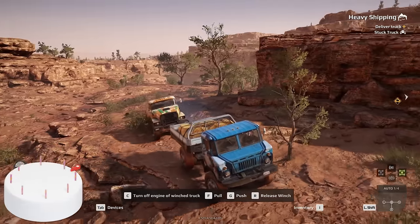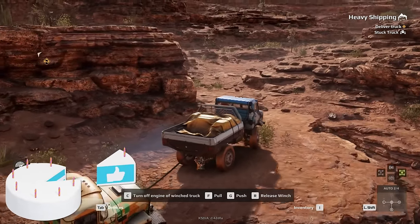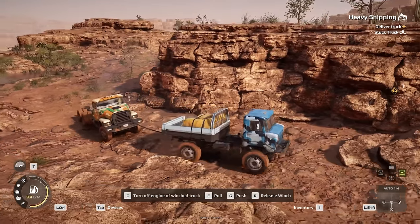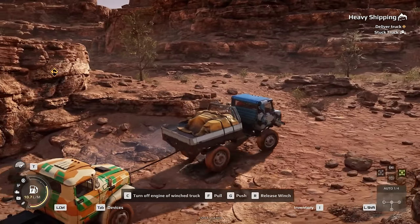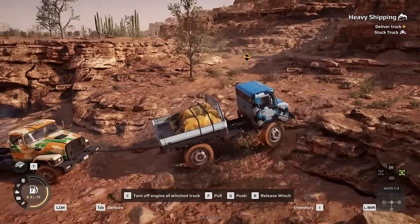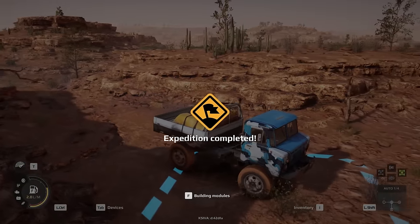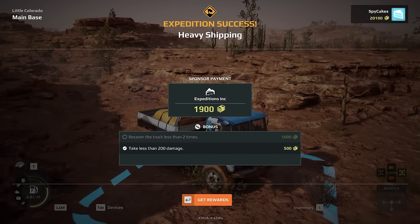I think once we get past this little area here we should be in the clear. But so far I'm really enjoying this game, so if you'd like to see more, don't forget to smack that like button. This truck is actually really easy to rescue. I'm surprised at the capabilities of this little dude here. We are in the clear. Unless somehow I managed to flip now, I wouldn't be surprised. And boom - look at that, we just rescued a truck stuck in a swamp.